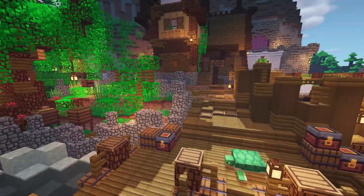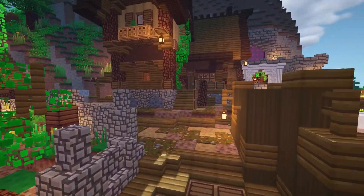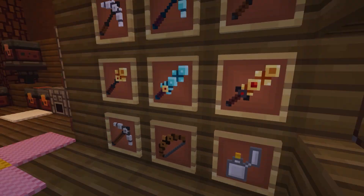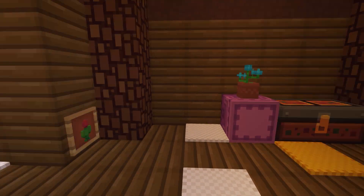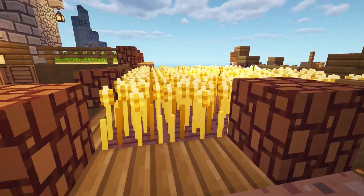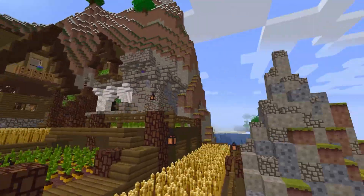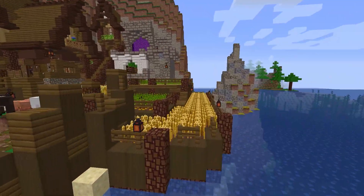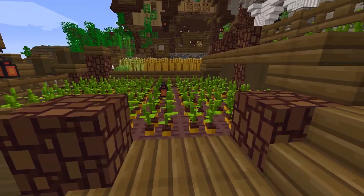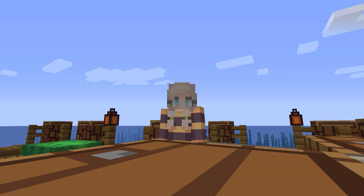This next texture pack is called Block Pixel. It looks really really cute — it's very blocky and pixely, as the name suggests. Even the tools look really cool. Without shaders it's obviously not as bright, but it's still really cute, and then shaders basically just amplifies a lot of the texture packs. You can see it better now — they're so adorable.